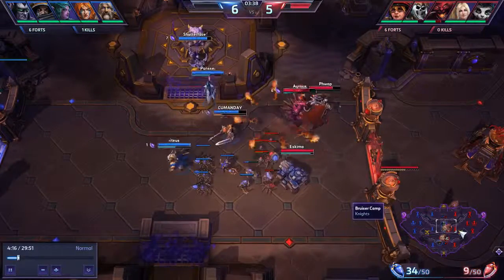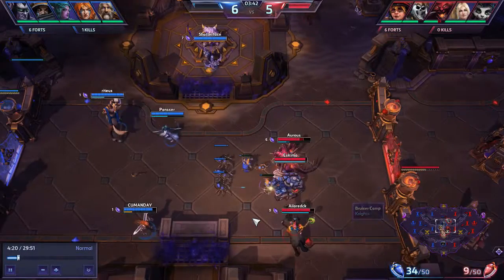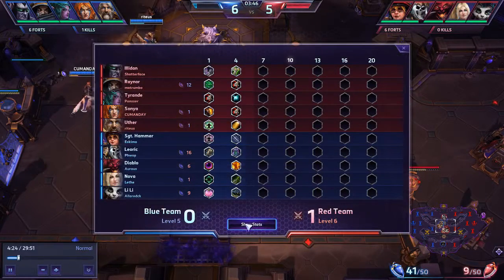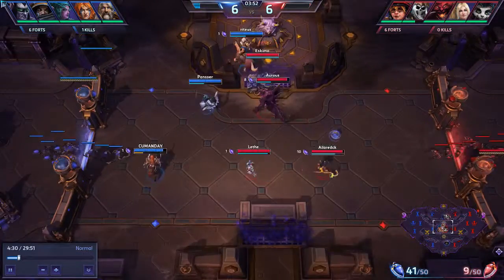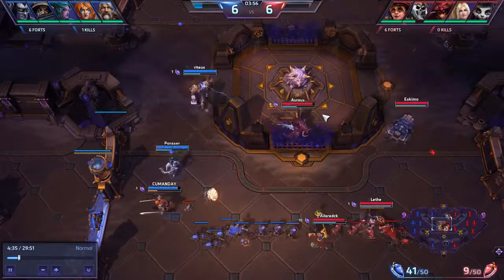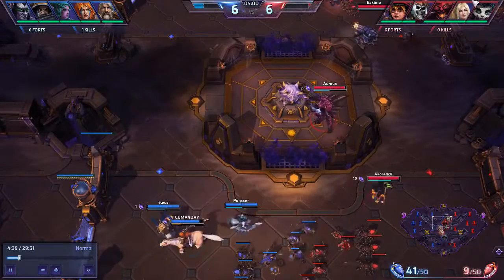You can see they have map dominance due to this composition. If you ever play Hero League and you see this kind of composition, you have to tell your team to be careful early game because you're going to get ganked. Level 4 has come and gone — tell us about the next set of talents before we hit 7.